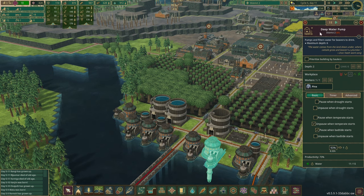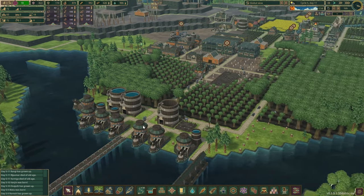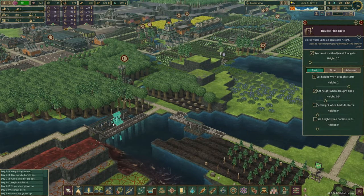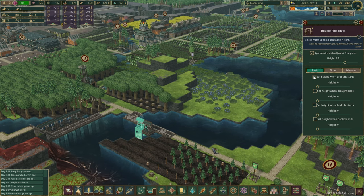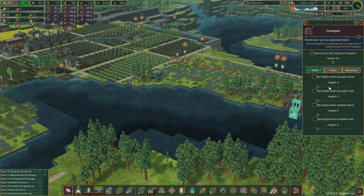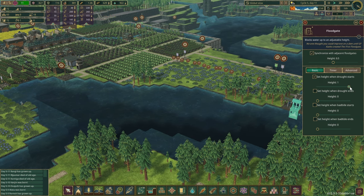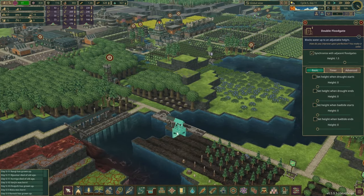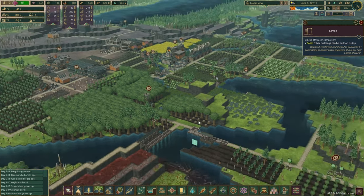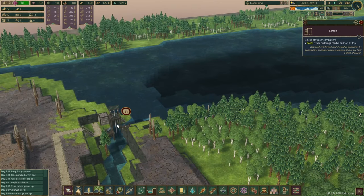These are deep water pumps. These ones are offline and set as well. So when the drought starts, you're going to go here. Drought ends, we'll drop you down — I think 1.5 is suitable. Drought starts, close it; ends, we can drop you to 0.5. What about bad tide? If the bad tide starts, we're going to close it up, and then same, 1.5. I think we are correct.